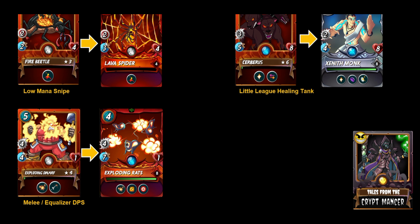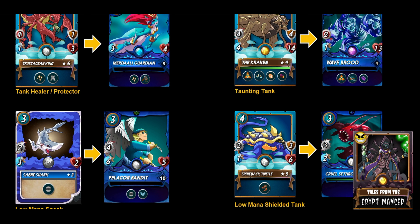From a little league healing tank perspective, Cerberus is an excellent card at four mana, and Zenith Monk is basically the equivalent in the neutral splinter for Cerberus in the modern format. The Zenith Monk might even be better. In addition, we have the Exploding Dwarf, which plays a melee-only or melee mayhem, equal opportunity, super sneak kind of role — especially valuable in equalizer for DPS — and that unit is basically replaced one-to-one with the Exploding Rats in the modern format.